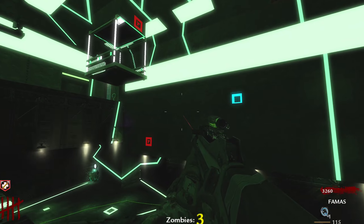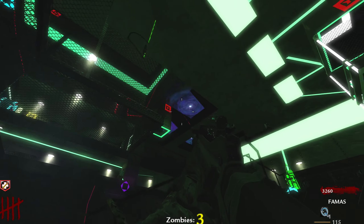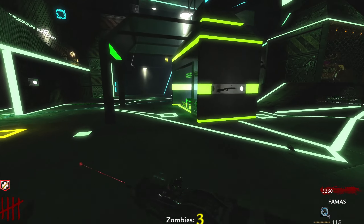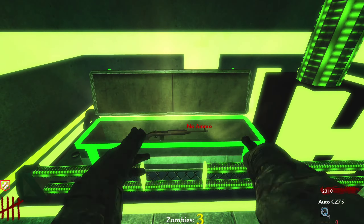Now, for the red ones and the yellow ones, you need a sniper — so I can't hit those yet. I'm going to get a gun. I got boxes right here. Please, something good and not trash.